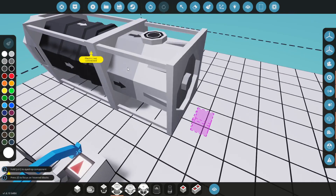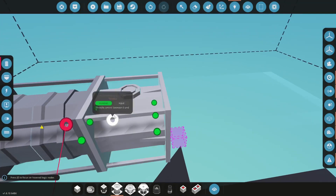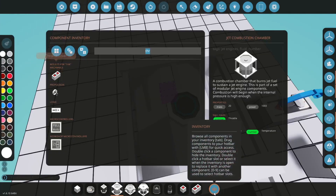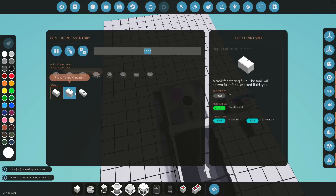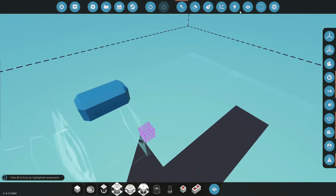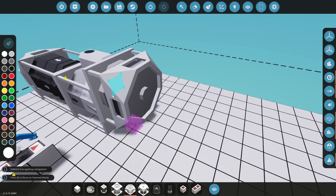Then you have the combustion chamber — it combusts, and that's where you connect the throttle. We also put in the fuel; it's gonna be the tank right here. I'll use the small one. Set that to jet fuel — you have to make sure that you're using jet fuel, otherwise the jet will not start.